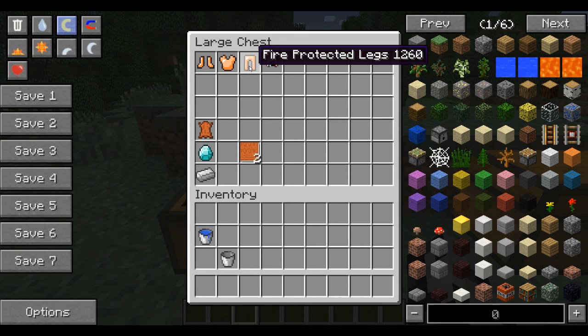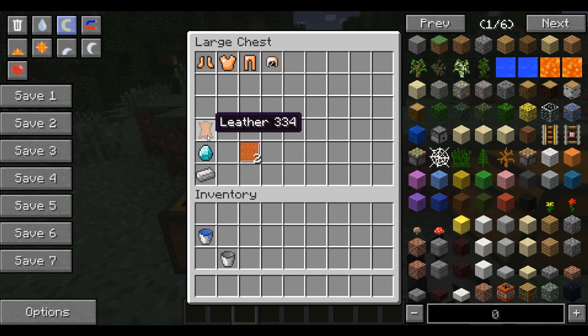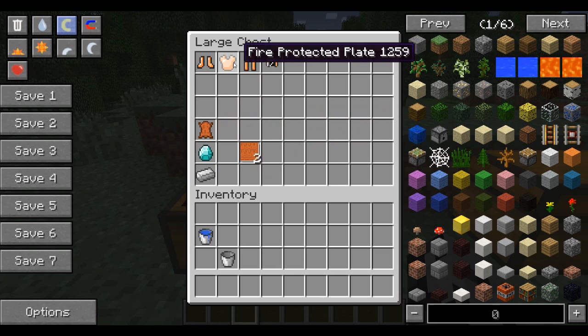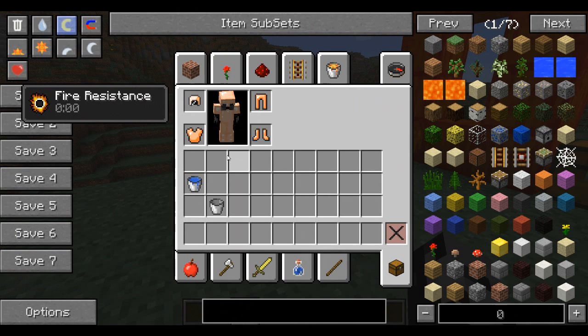The first thing you're gonna want to make is the fire protected set. It is very important because the boss is super difficult, so you're gonna need this. You need to craft the fire protected layers — you will need leather, diamonds, and iron ingots, and that will make you two fire protected layers. The recipes are all the same as normal Minecraft except for the helmet: you're gonna need seven fire protected layers and glass in the middle for the helmet. The other ones are exactly the same as normal Minecraft. Grab this and put it on. There's actually a set bonus if you have the whole set on — you get fire resistance, which is very important. The boss shoots fire arrows at you, so you'll need that. It is slightly better than diamond armor.